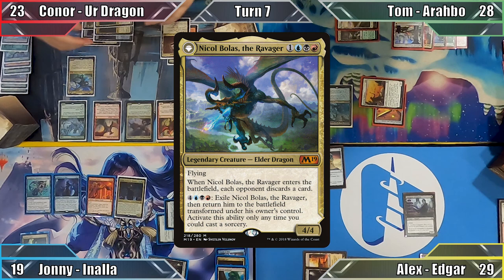Out of mana, I end my turn, and Johnny responds by tapping all 5 of his wizards with Inala's ability to have me lose 7 life before proceeding to his turn. Johnny begins his turn by throwing Riptide Laboratory onto the table, considers his options and passes to Connor.